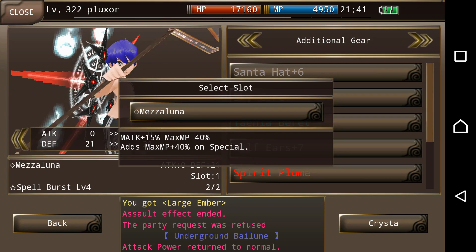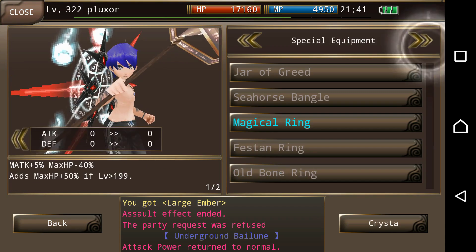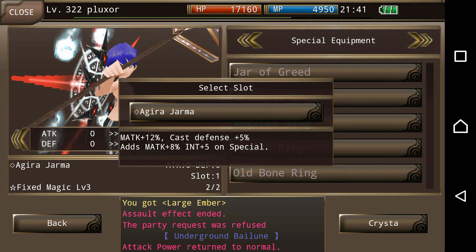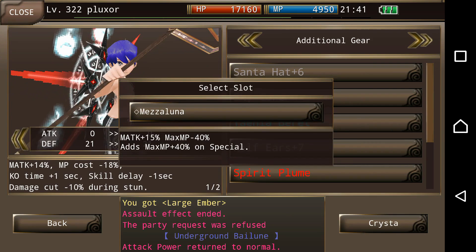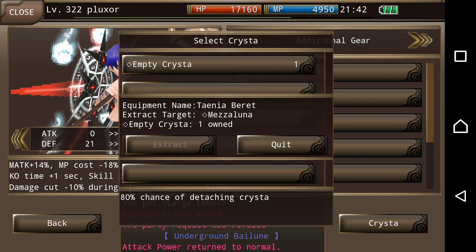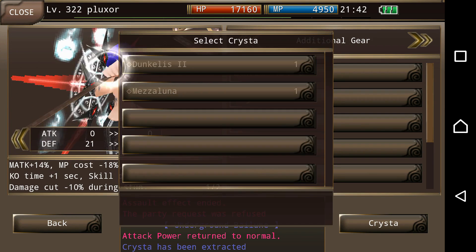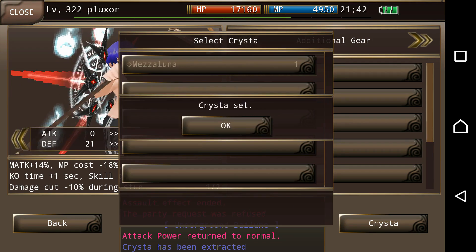So what we're gonna do is look into the Tenia and extract this. With any luck we'll successfully do it — hope it does not break. Great, now we're gonna put the Dunkless in. Excellent.